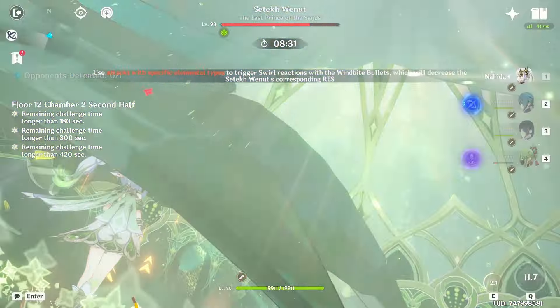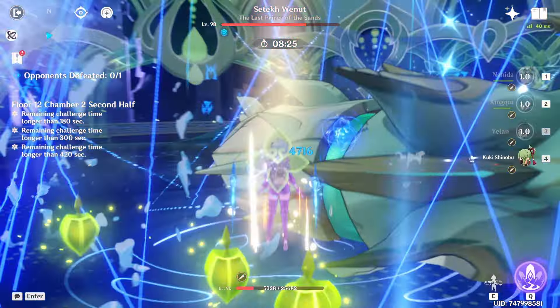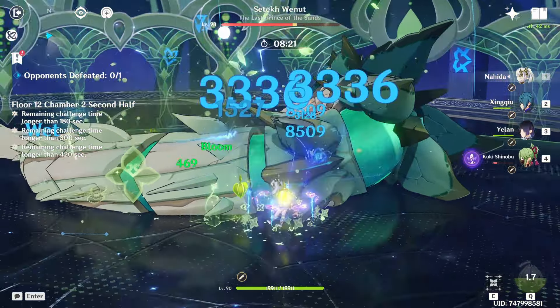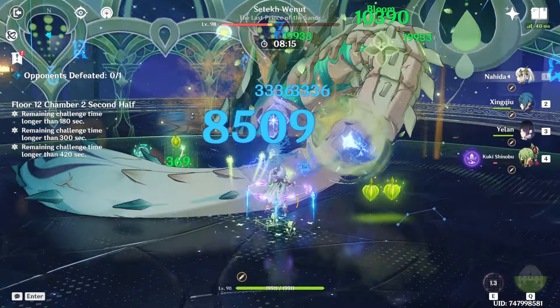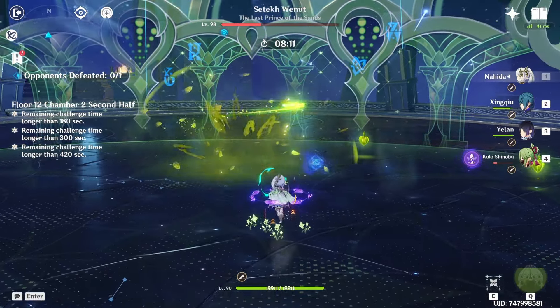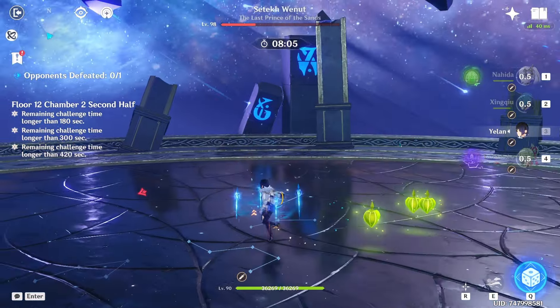We're going to try to knock him down with Singcho's skill - and there you go. If we didn't get it, we could have used Yelan's ult, that would have also worked. Now we just DPS and we do quite a lot of it. As you can see, we are hitting around 20k Hyperbloom - slightly more. We've actually done a great amount of his HP bar. Hyperbloom is very effective against this guy because it's very strong in single target - it just does a lot of damage.